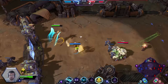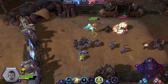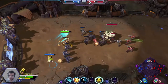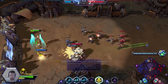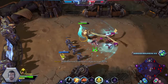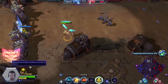I just used my W ability, which is called Ray of Heaven. Basically when I press that button I will spend all of my energy and heal for that amount in an area — a little circle around me. Very good for keeping the whole team, not just one person, alive.